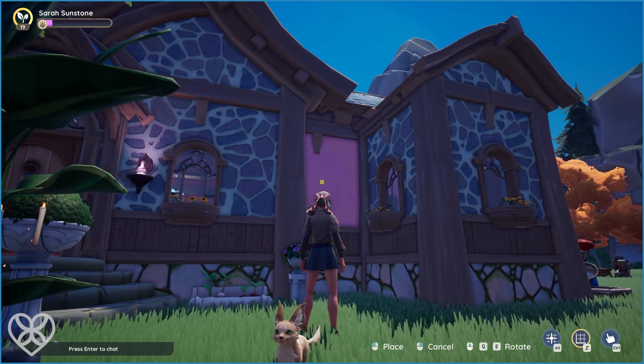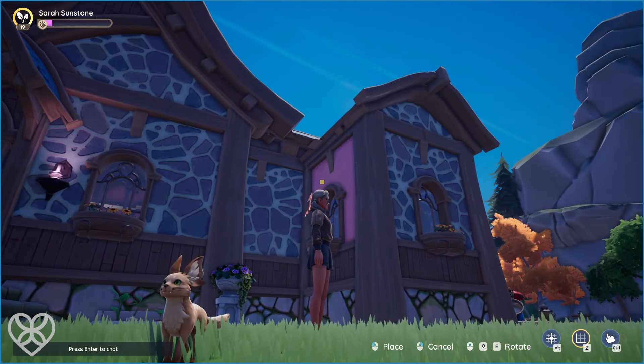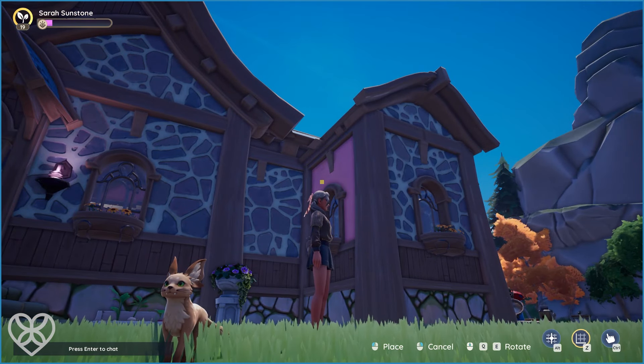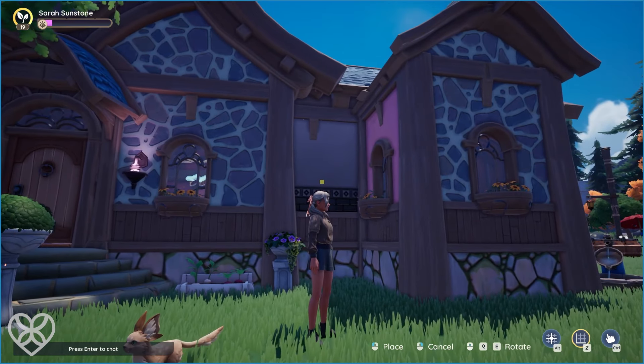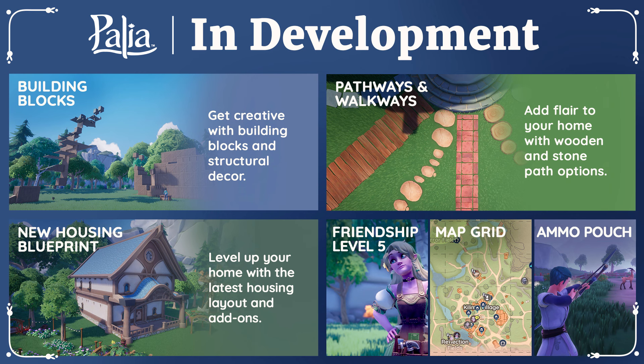That's all for the next update, but the team is also giving us a first look at some really amazing new features that are currently in development for future updates beyond version 0.178. First up, the addition of building blocks is on the horizon, so players can get extra creative with building structures and decor pieces on their plot.